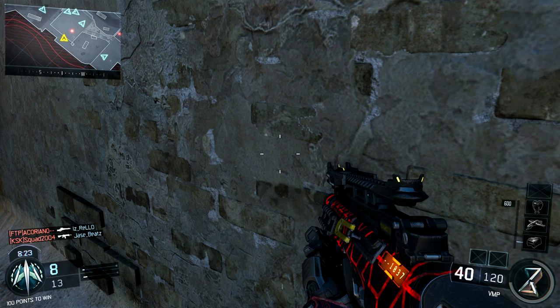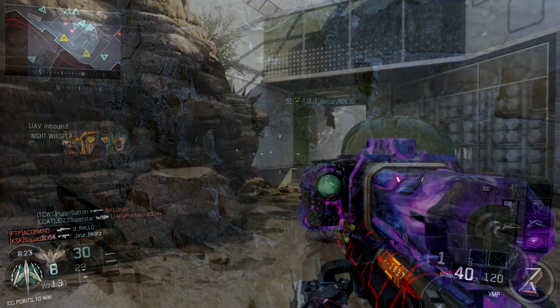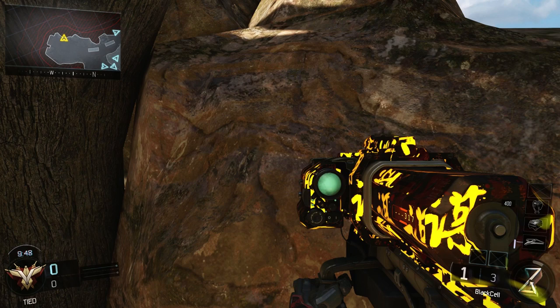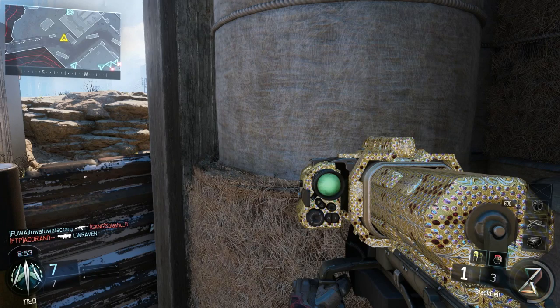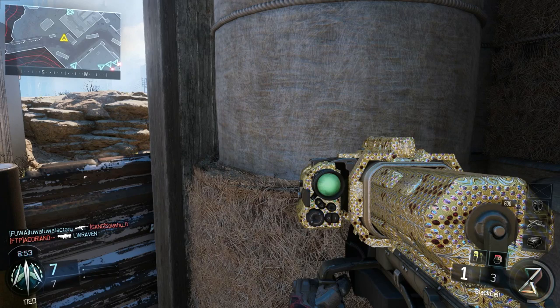Unfortunately, there's one mishap. It would appear that diamond camo covers some of these kill counters — not on every weapon, but on quite a few. For example, here's the Black Cell launcher before: again, small and hard to read. And here it is after. Now if you put diamond camo on this Black Cell launcher, it covers the counter altogether. I'm not sure how they let this slip through, but hopefully they'll fix it soon.